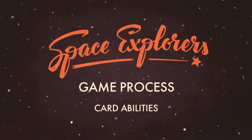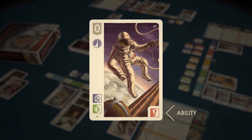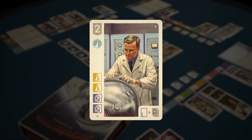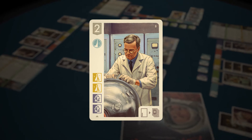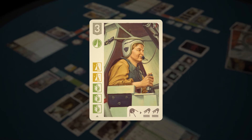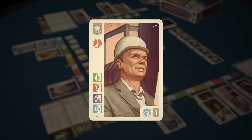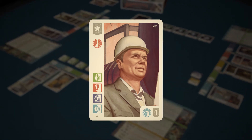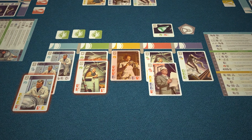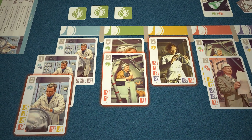Game process — card abilities. Specialists have unique abilities. For instance, they may provide you with research symbols to recruit new personnel. This engineer allows you to obtain for free specialists that require exactly three research symbols. The tester brings you two cards from the deck upon completion of a project. The builder provides victory points at the end of the game for blue skills possessed by your specialists. However, only the abilities of top cards in the batches are active. Therefore, by adding a new specialist, you often gain a new ability but lose another one.